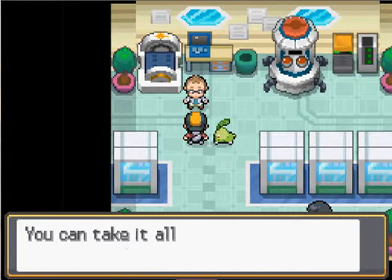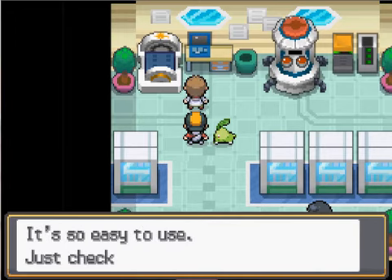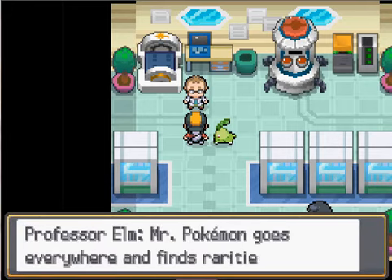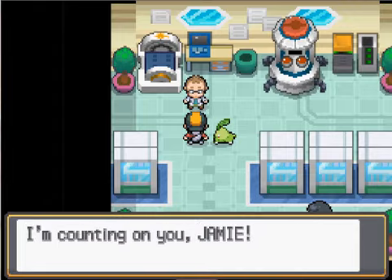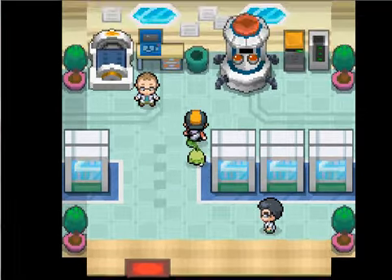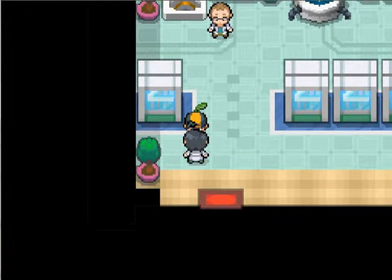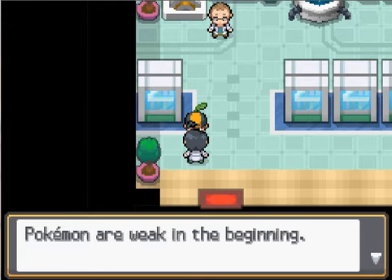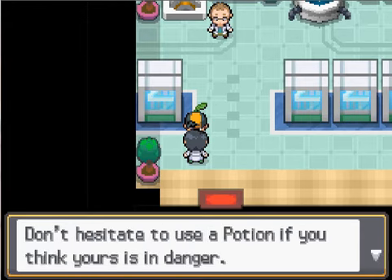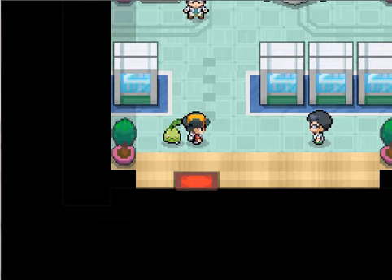That Chikorita sprite looks really terrible — the Cyndaquil one is much better. Anyway, give me those potions. Oh wait, no — they won't be useful. I'm not using healing items, at least until the enemy does. So if the enemy uses a healing item I can use them too, but until then no healing items. It's a kind of weird rule, but there you go.